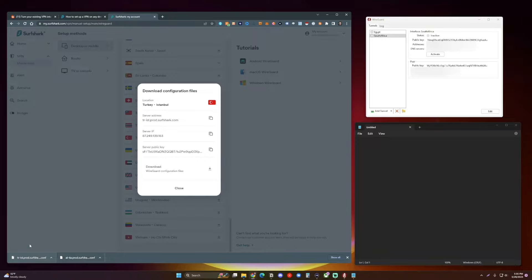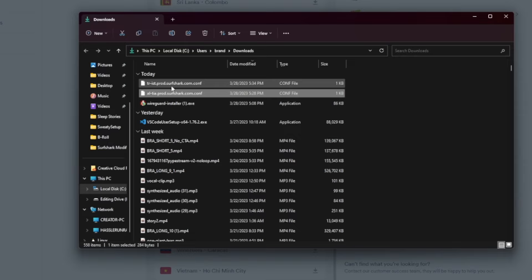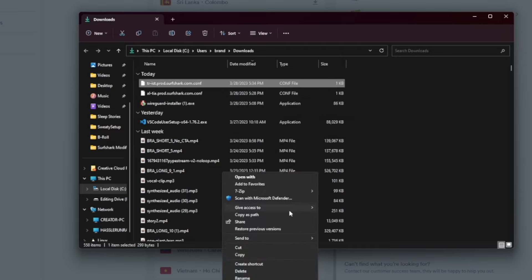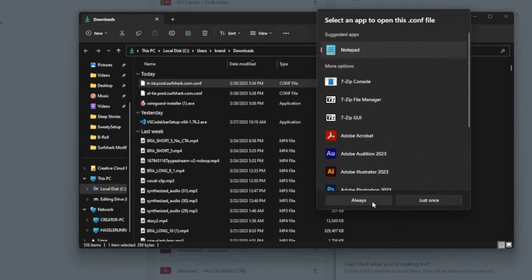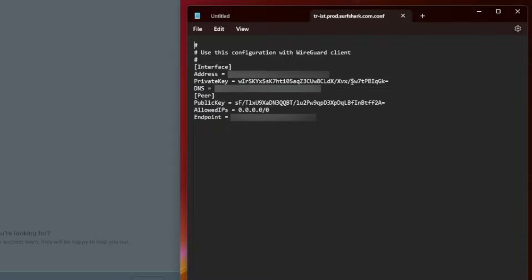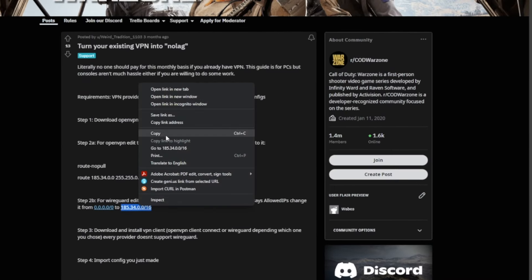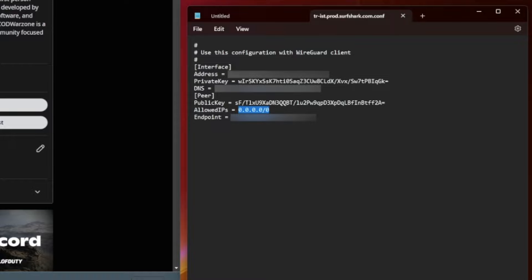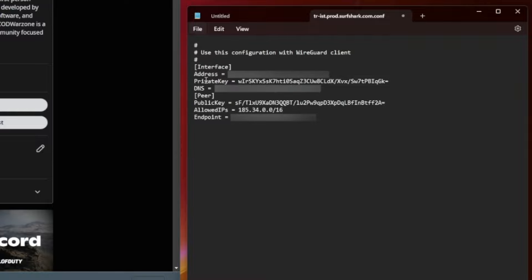Now I'm going to pull that file over here — you can see the new file right here. What you're going to want to do is open this with Notepad. On Windows 11 it'll look like this; on Windows 10 it'll look slightly different. Go to Open With, then select Notepad. The configuration file is already done for us — the private key is in there, the public key is in there. However, the one thing we need to change is the 'Allowed IPs' field. This is what tells this VPN connection to only pass through this one specific IP address — the one that goes to the Call of Duty servers. We copy that IP address from the Reddit post — I'll also paste it into the description — and paste it right in, then hit Save.